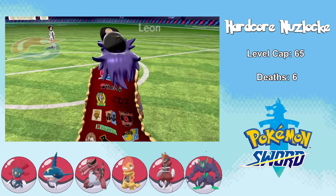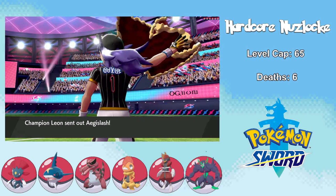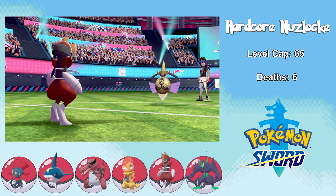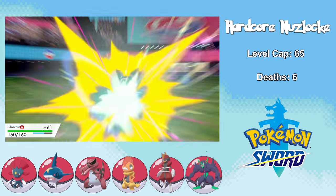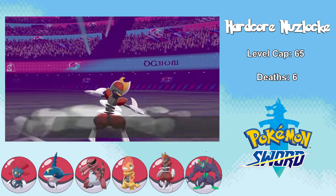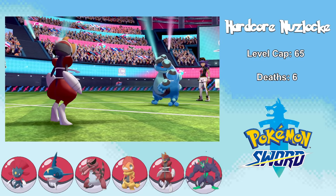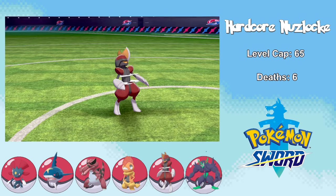It's now finally time — the final battle is upon us, and we challenge Leon for the champion title. Leon actually has a terrifying lineup, and I had to forge a very intricate strategy to even consider being able to beat this one. I start by using Stealth Rock with Glasgow, then take a 4x effective Sacred Sword — but I live because of my Focus Sash. The next turn I take out Aegislash with Night Slash, since it only has base 50 defense in Attack Stance. Unfortunately Glasgow has to go down against Seismitoad — you may take his life, but you'll never take his freedom.